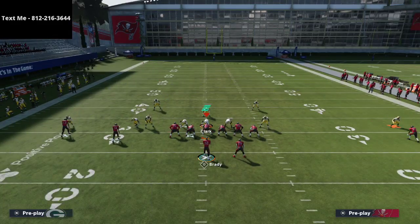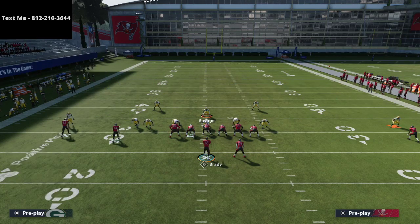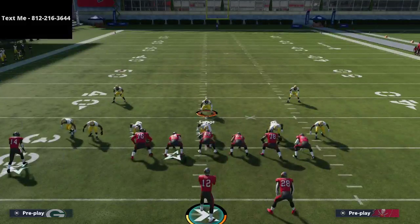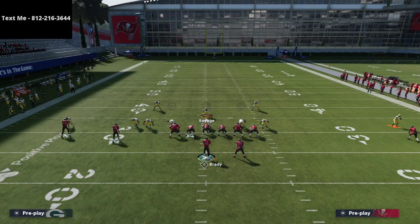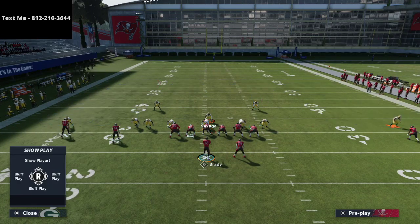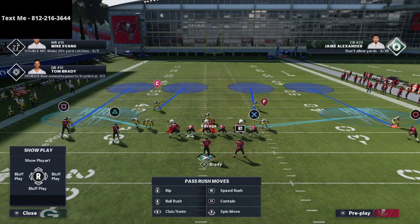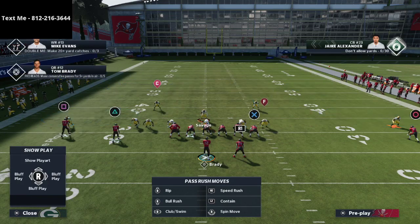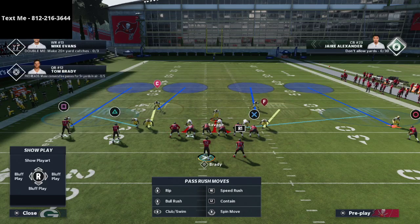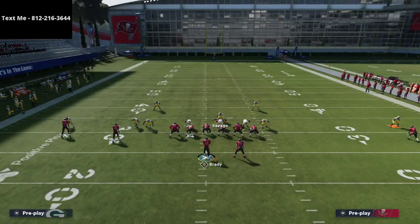You could run Cover Four Mable where you have no zone in the middle but everything bagged on the outside. A nice defense to consider is this setup — essentially Cover Four Drop — you have two yellow zones and hard flats. Hard flats are important because they take away quick flats and anything hard outside.